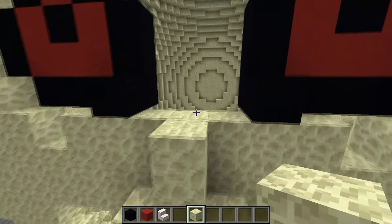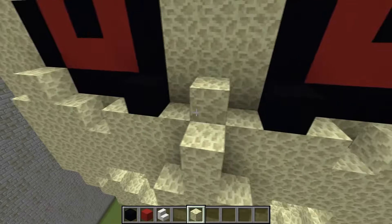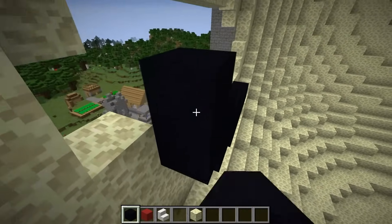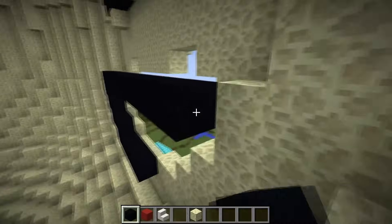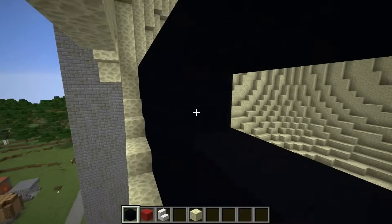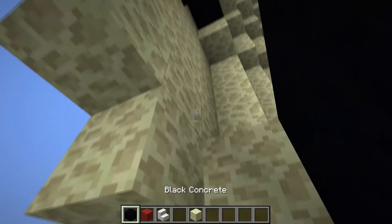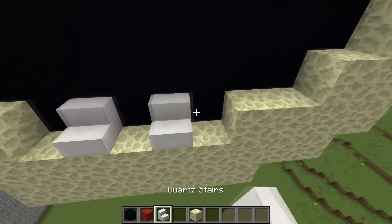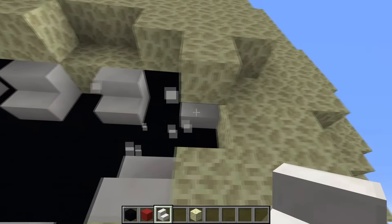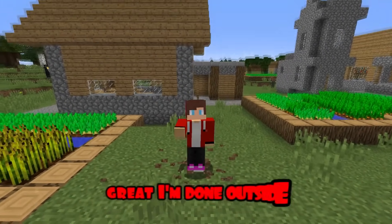I'm doing wonderfully well. Now I'm building my lunar moon's mouth. Using black blocks, I'm building a black wall. I continue to build the framework. Great, half is there. Now using quartz steps, I'm building the teeth of my lunar moon. Almost finished. Great. I'm done outside.